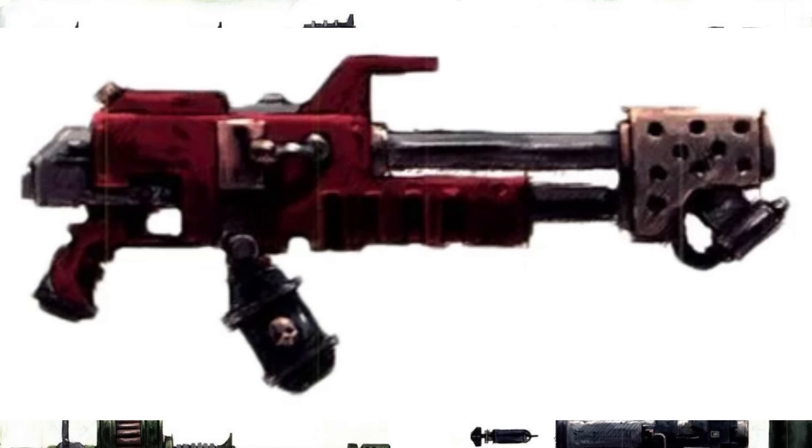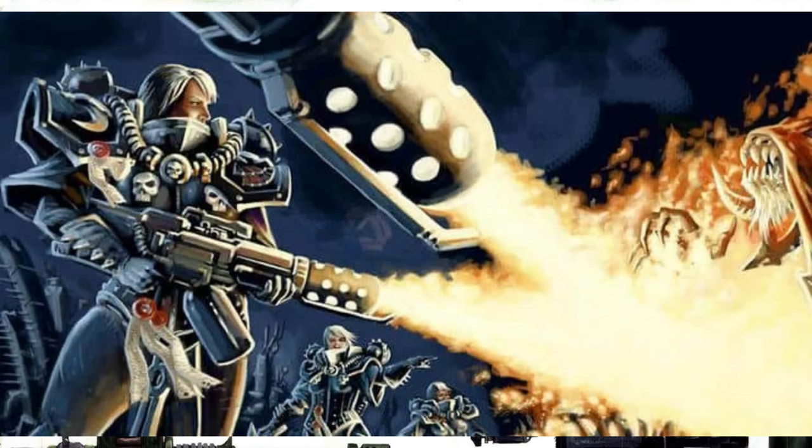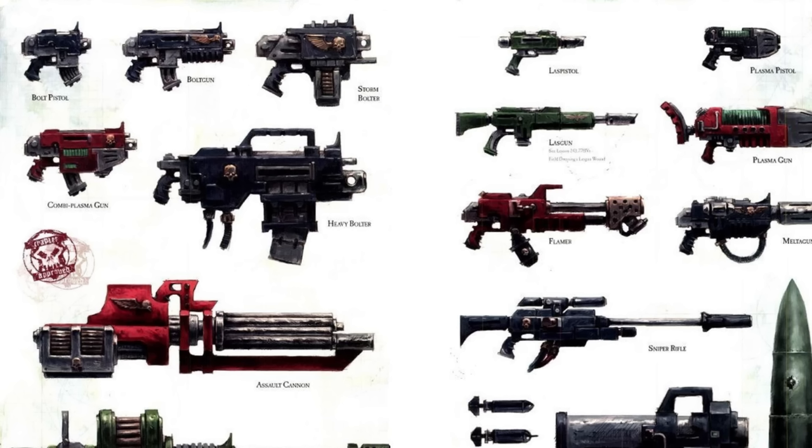Then you have the Flamer, which is, as you would probably assume, a shorter way to describe a flamethrower — which is what it is. Essentially, they decided the Geneva Convention was more of a target goal list rather than an actual set of rules to be followed, because this thing fires super napalm known as Prometheum, which apparently burns forever. Cool, I guess.